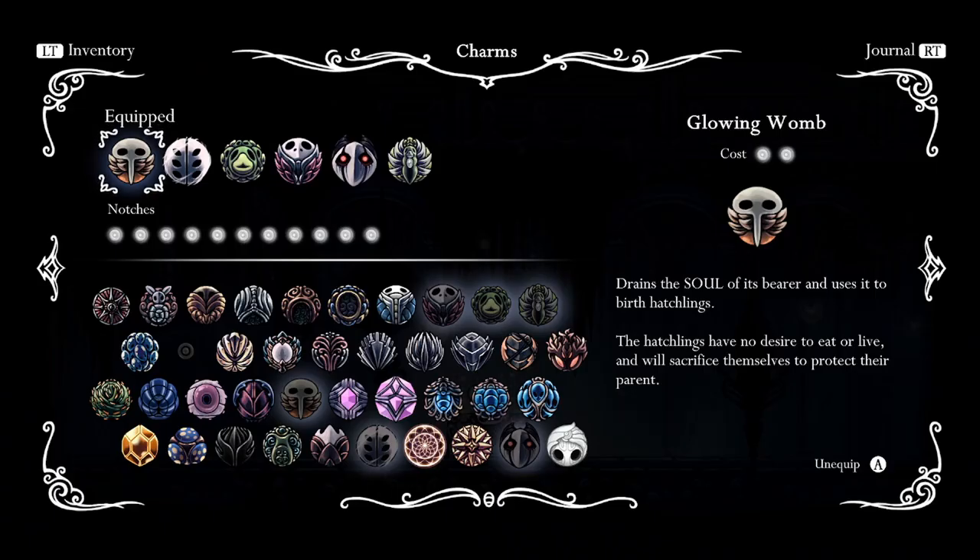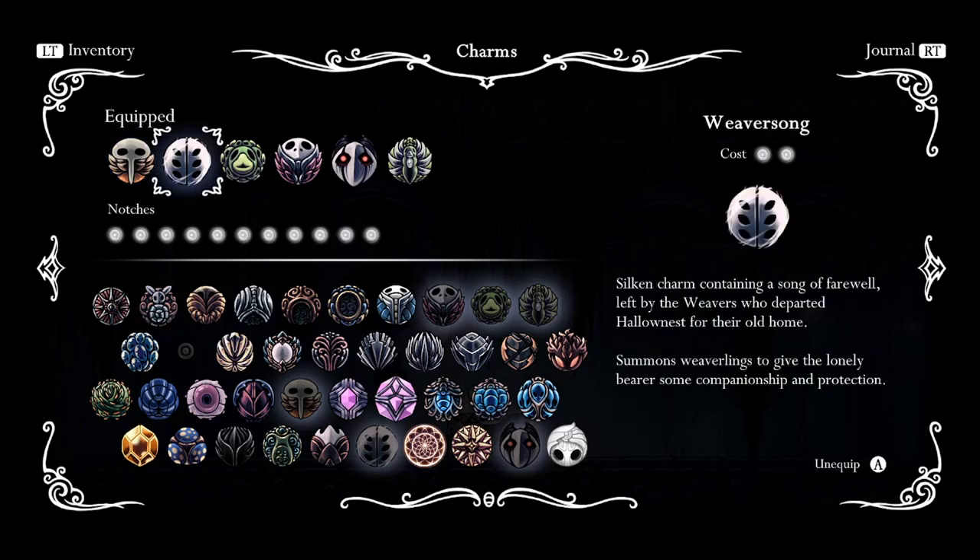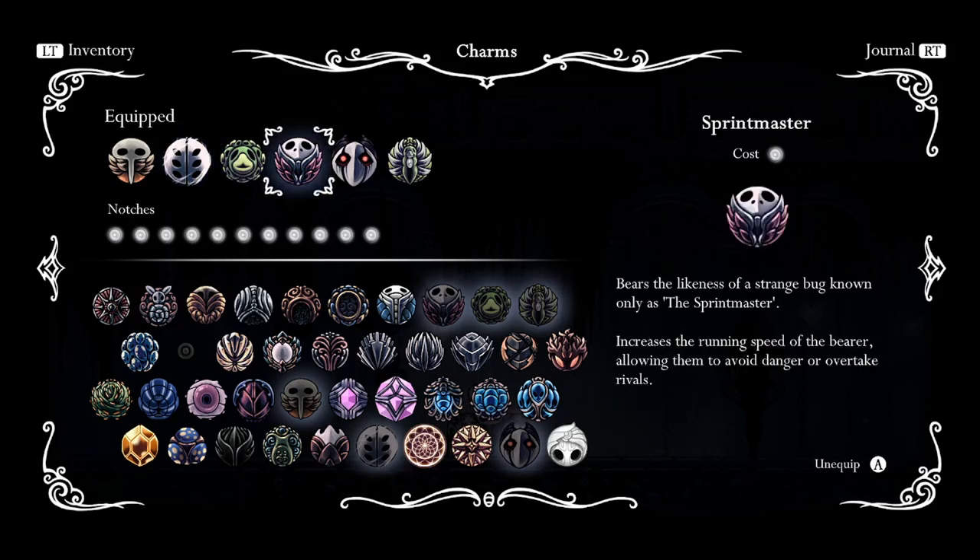Number three, we have our minion build. It's going to have Glowing Womb which uses eight soul to spawn a hatchling — you can have up to four hatchlings at any given point. Weaver Song spawns weavers that stick around and attack enemies. Grubsong works hand in hand with the weavers as it gives you soul as they attack. Sprint Master makes our weavers go faster, and it also makes us a little faster, so that's nice too.